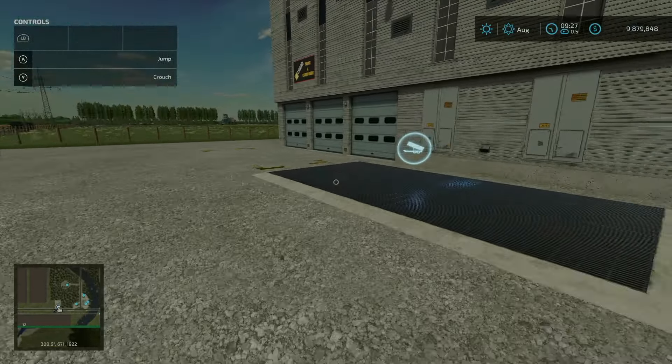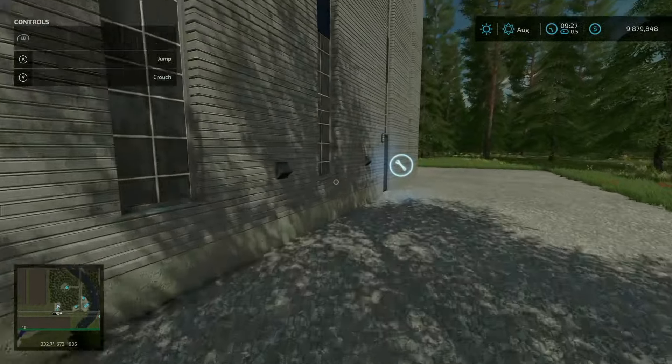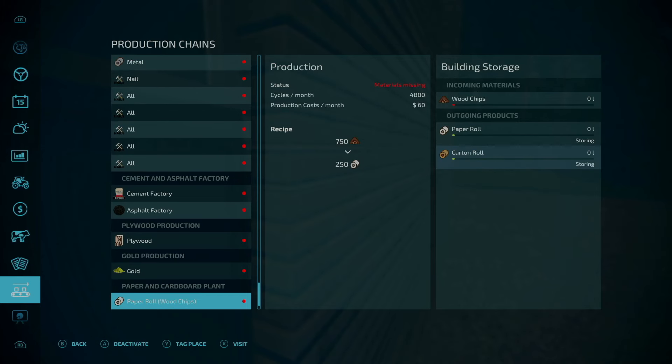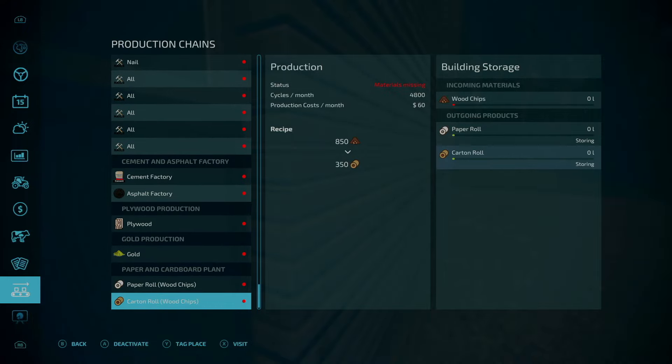Coming up on the left is the paper and cardboard plant — 145,000 to purchase. Wood chips go in, and paper rolls and carton rolls come out.